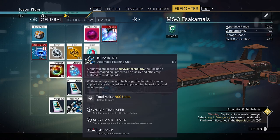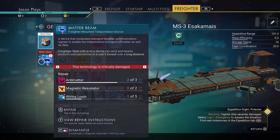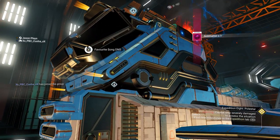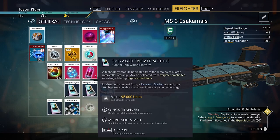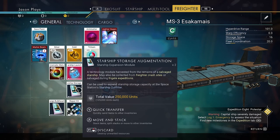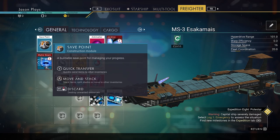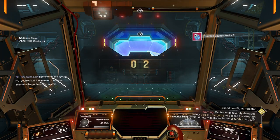We now have two more repair kits. If you want, you could fix your freighter hyperdrive or your matter beam - I would highly suggest the matter beam because it helps you teleport items to your freighter. We're not doing that yet because it takes materials we'll need later. Go into your ship - all the extra stuff, I suggest selling it at the space station. You can pick it up and move it to your starship, or press Y on Xbox or Triangle on PlayStation. Also get rid of your save point from your general inventory to free up space.